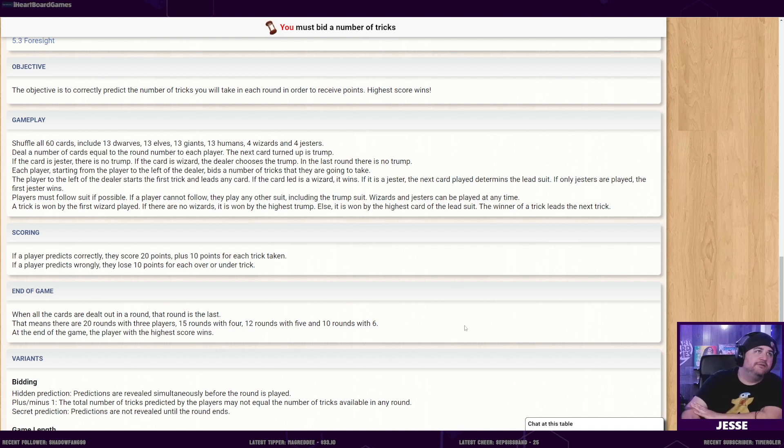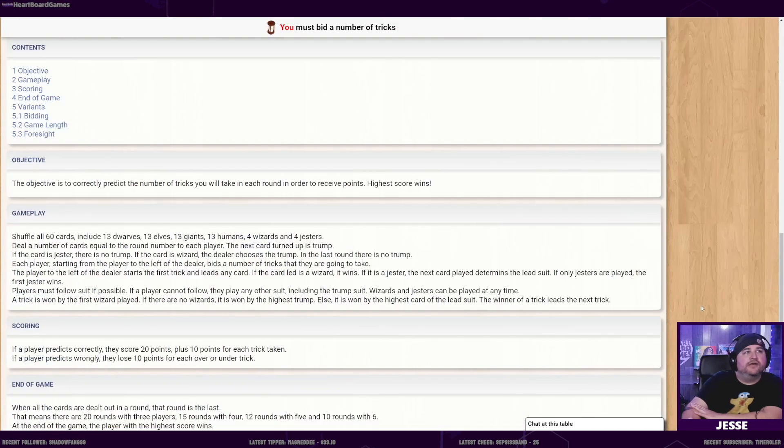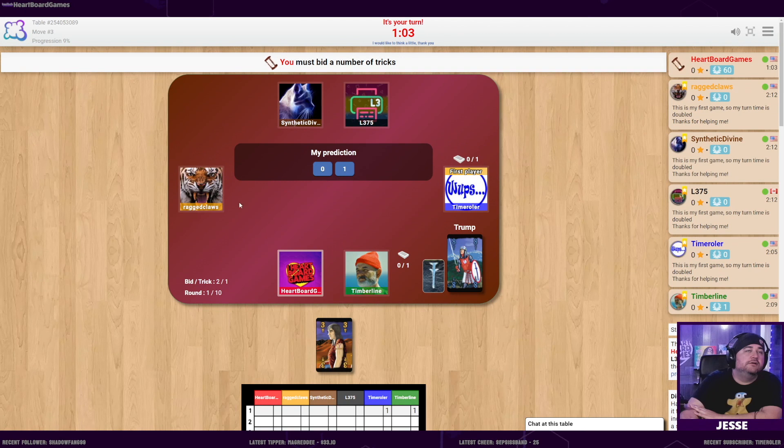If you predict correctly how many tricks you bid you'll win, you get 20 points plus 10 points for each trick taken. If you guess wrong, you lose 10 points for each over-and-under trick.